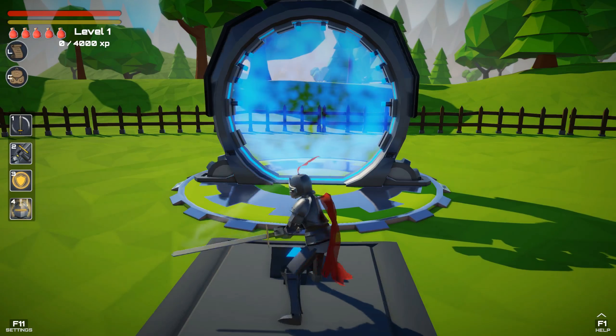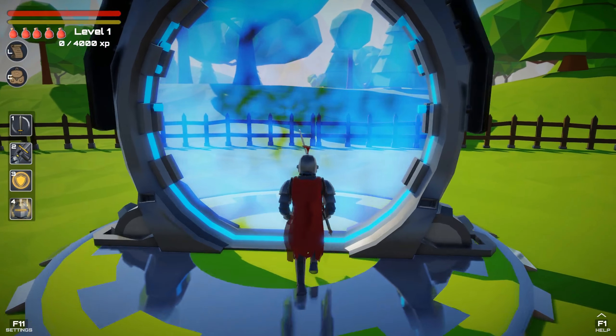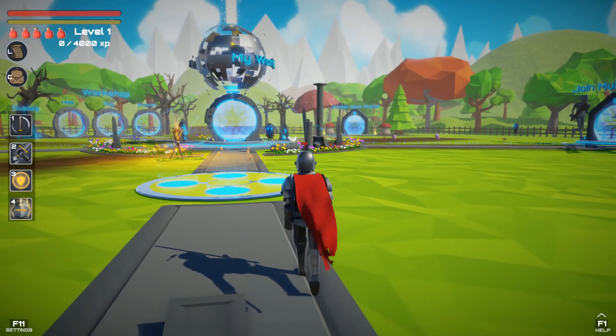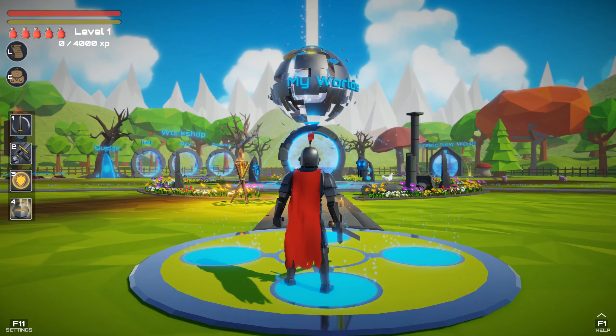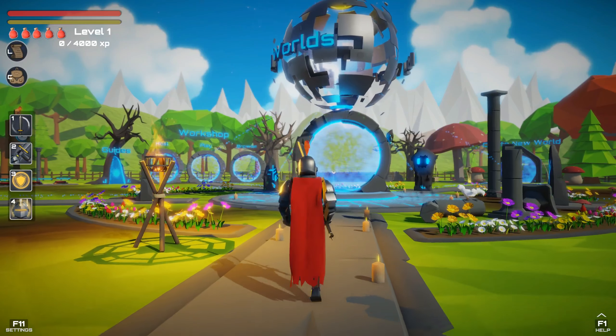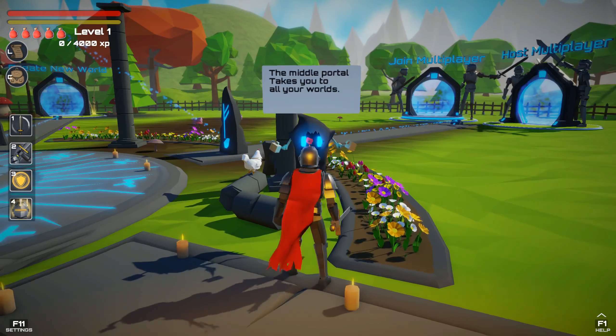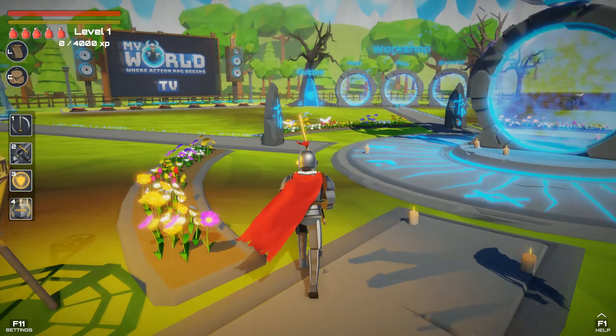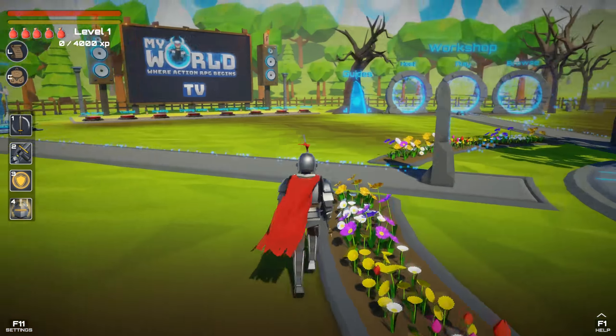How do we use the menu? Oh okay, we just go inside those portals. There's the My World portal, probably where we can play the single player experience. The middle portal takes you to all your worlds. Okay, exit is probably to quit the game.